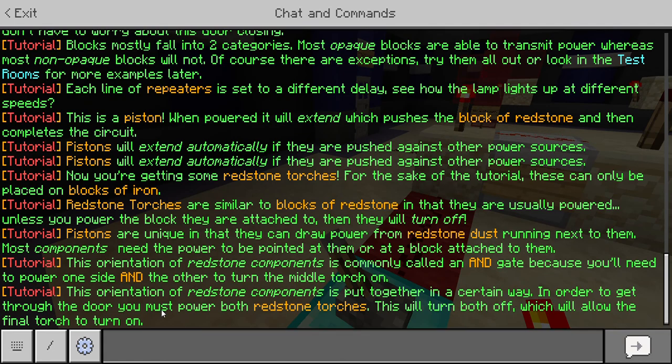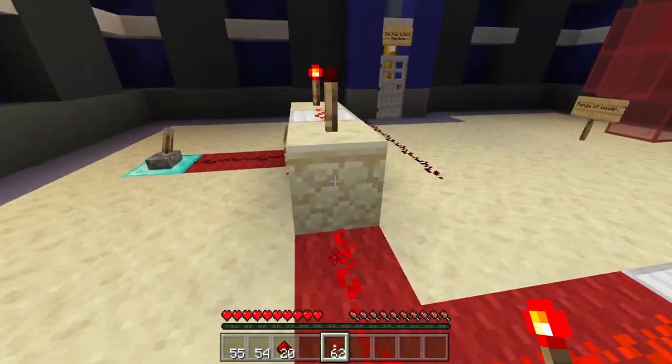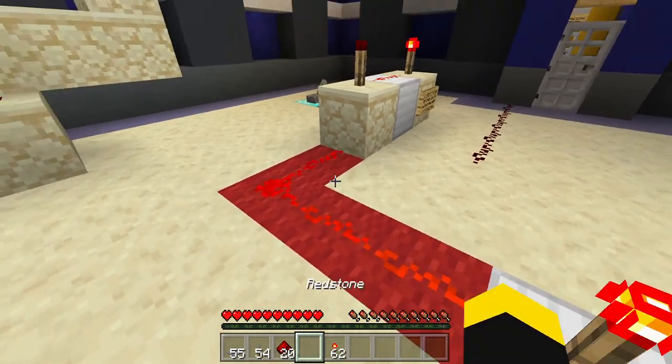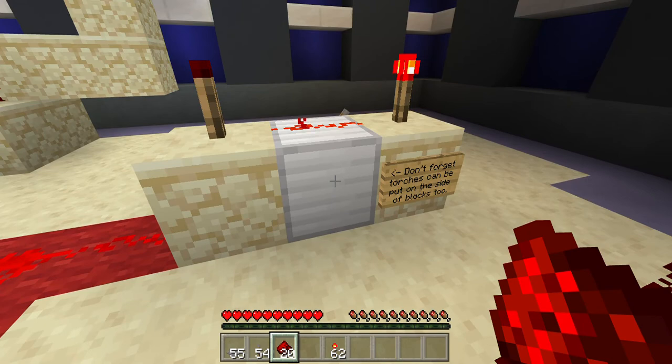In order to get through the door, you must power both Redstone torches. Don't forget torches can be put on the side of blocks, too.